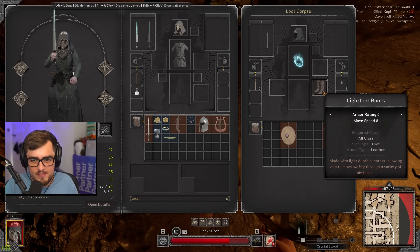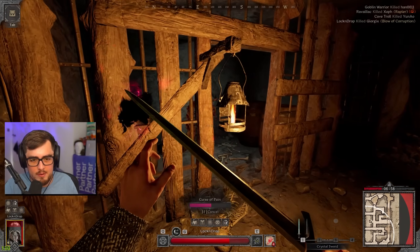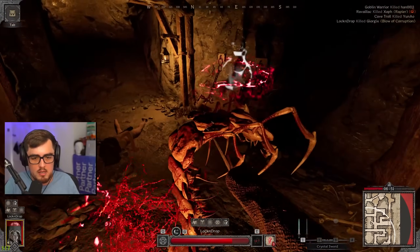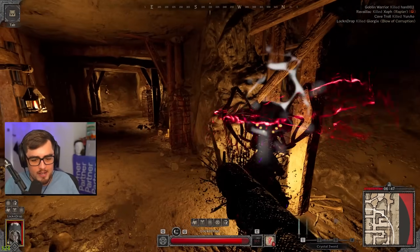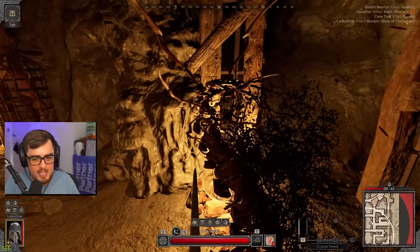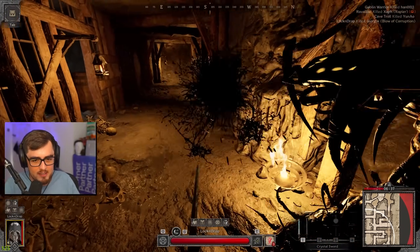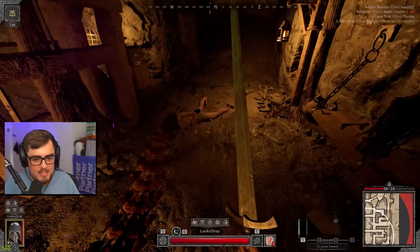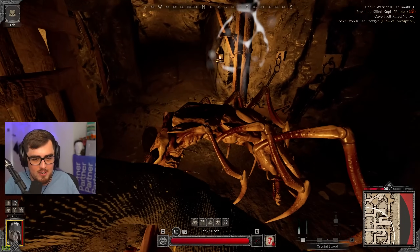He has a cultist robe for us — this is fantastic. Some lightfoot boots — brilliant. Now we kill the centipede. Every hit is magical damage, which means we heal so quick. It's like we have magic healing. We do magic damage with every swing, which means we heal with every swing, as long as we have torture mastery on and cursor pain active. Best in slot for zero to hero, double or nothing — the crystal sword.